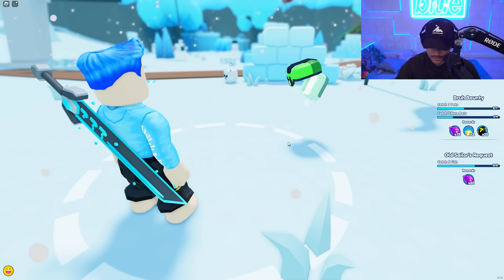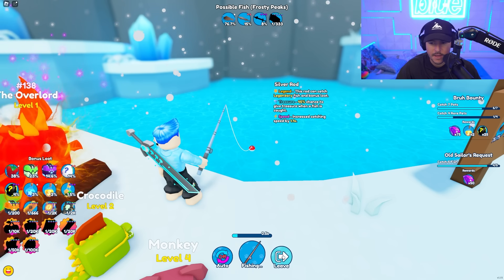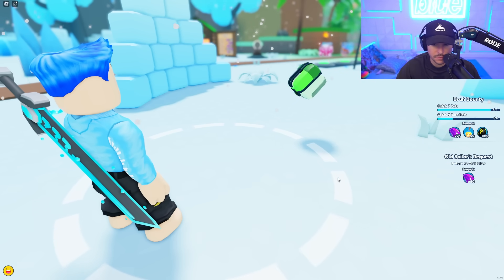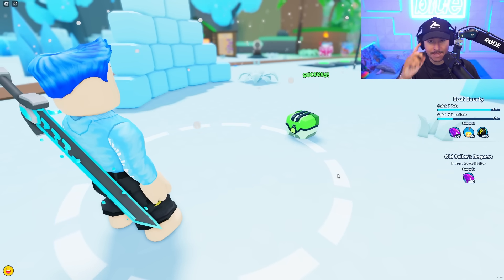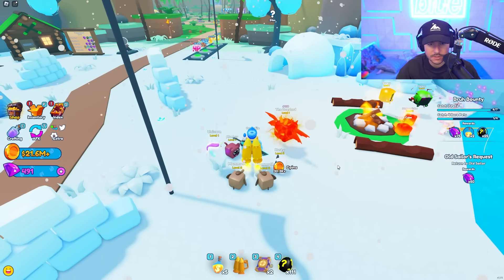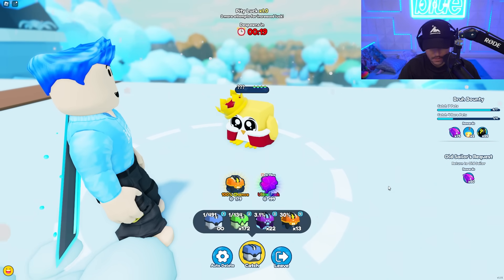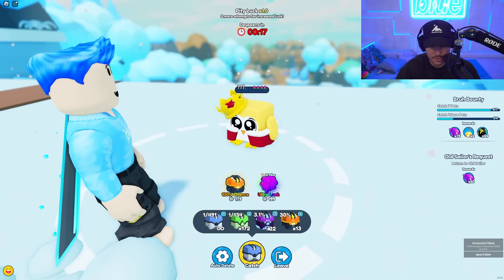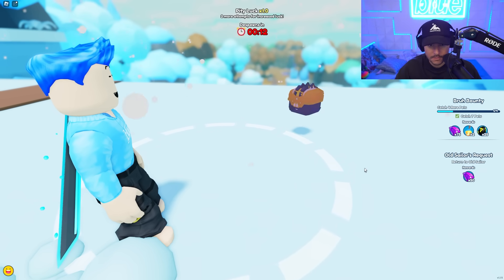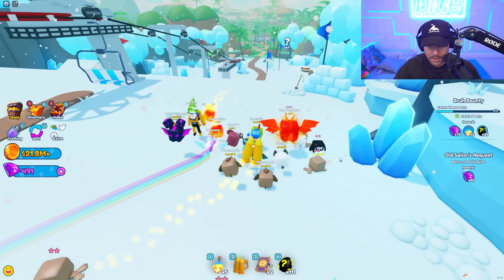Let's catch some more for the Bro Bounty and catch two more for the Sailor. I got a pretty good fish — a Sturgeon. Now I've caught five for the Sailor's Request and I've almost completed this one anyway. We ended up getting a legendary and a shiny which is pretty sick. Didn't they say there was a legendary that spawned here? Found it! There it is — we just found a shiny and a legendary. It despawns so quick. Come on — yes! That was big. We got an Emperor Penguin!